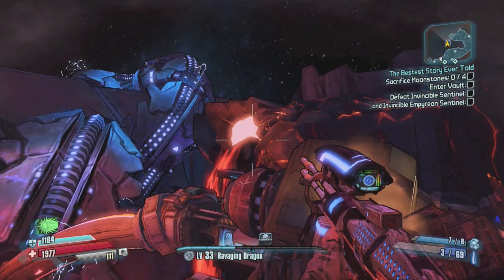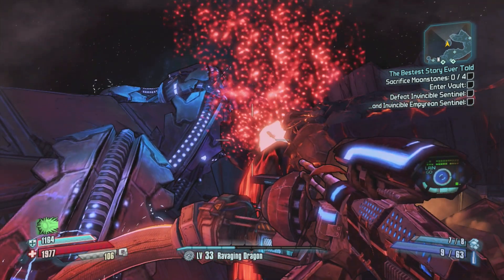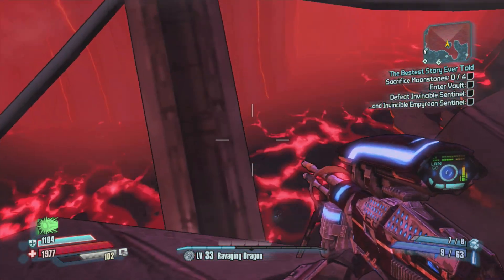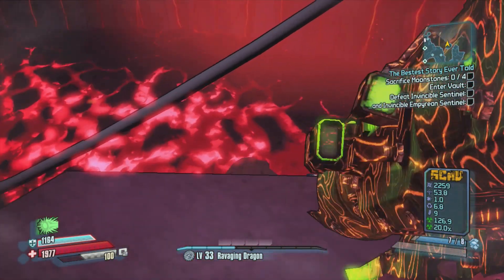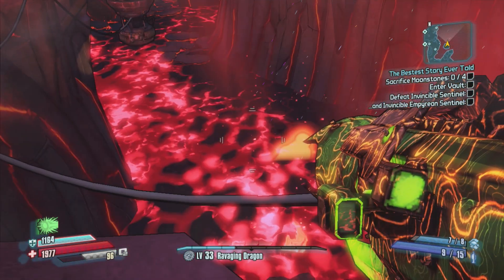And you just wait for it — look up top. It's super random, super funny. But here is Tannis on a giant metal fish riding through the lava. You can see her just hopping up and down in the lava.